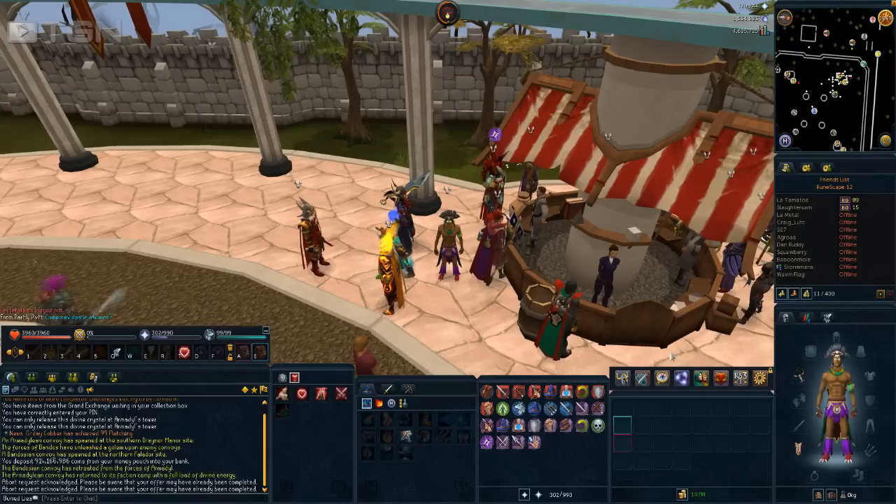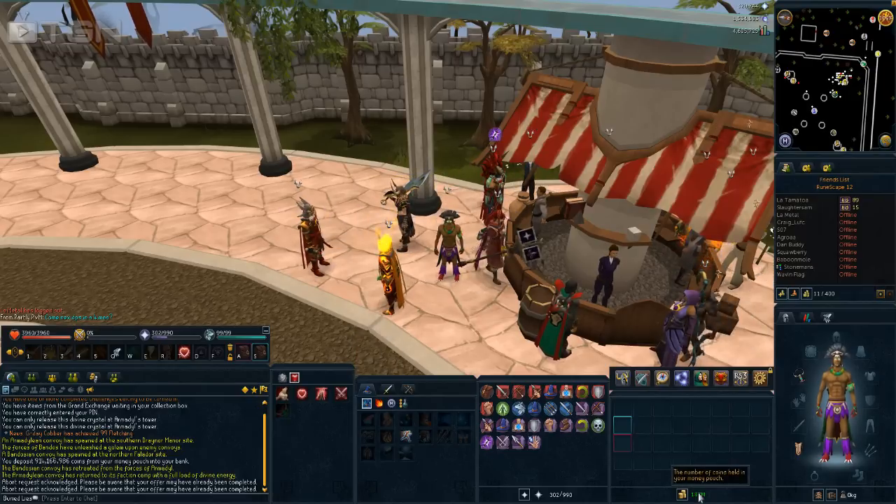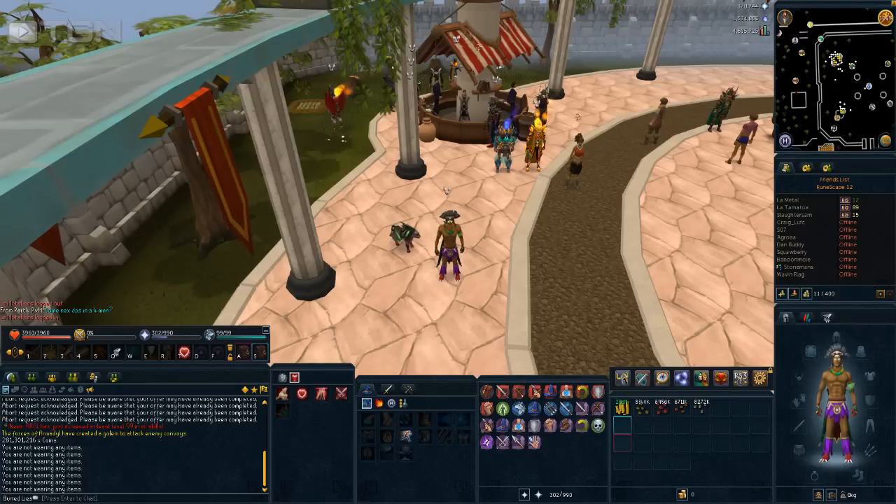I sold my first full inventory of 28 items and I'm already up to 187 million — a little bit higher than I thought it was going to be, to be honest. I'm a little bit excited to sell the next inventory and see where we end up.